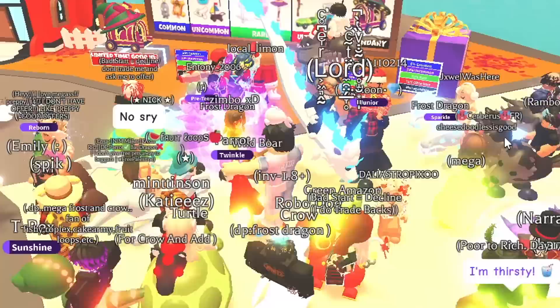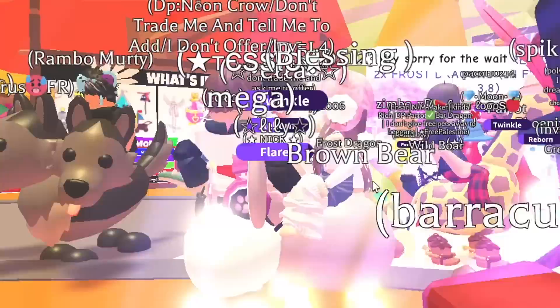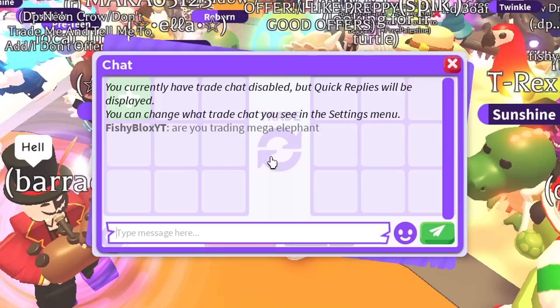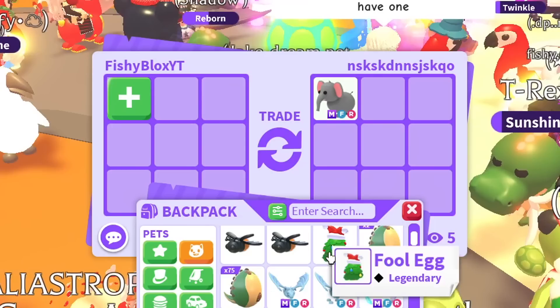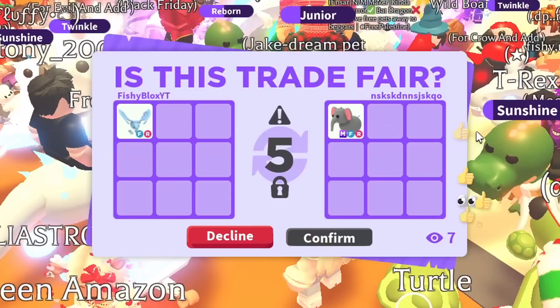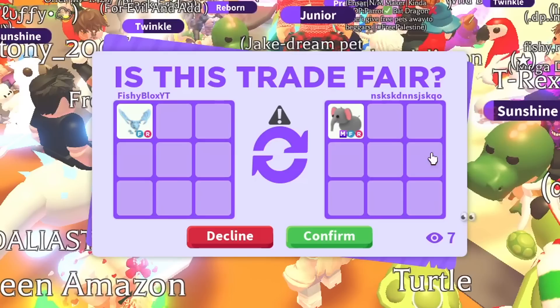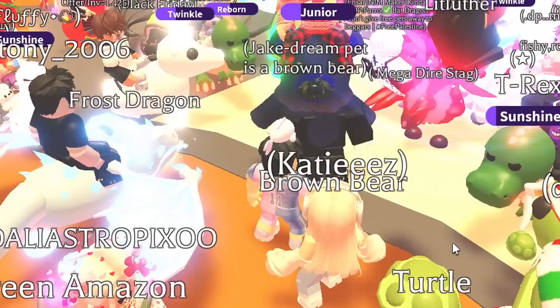I joined a rich server and immediately what are the chances - I see what might be a mega elephant! Someone declined my trade request without giving me a chance, but then they put the mega elephant out themselves. I offered a frost dragon for it. They accepted! First server, super easy, super quick - we got the mega elephant. Now I just need the mega lion.